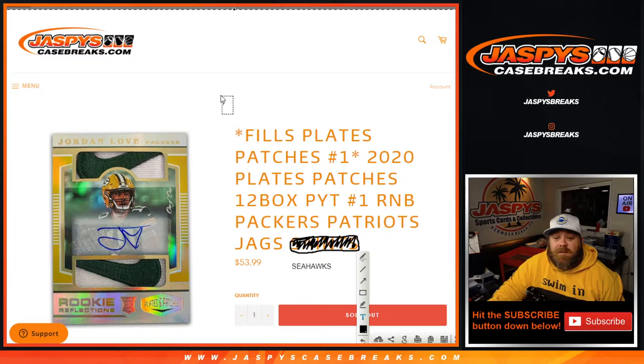Hi everyone, Sean with JaspersCaseBreaks.com here doing the random number block randomizer for Plates and Patches Number One 2020 — Plates and Patches 12-box Pick Your Team, Number One random number block for the Packers, Patriots, Jaguars, and Seahawks. It was originally listed as the Saints, but the Saints were purchased straight up — that's our error but in your favor. The Saints were a 40-team value, the Seahawks were a 70-team value, so at the same price you're getting a more expensive team, almost twice the cost.